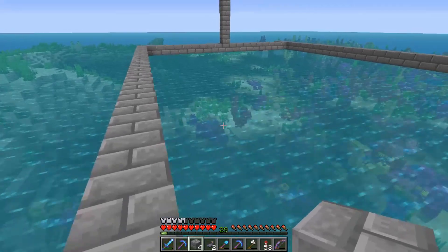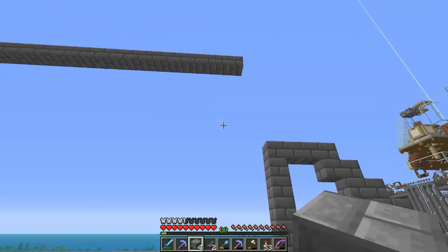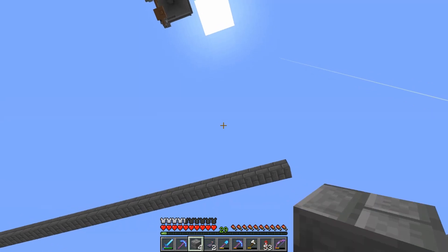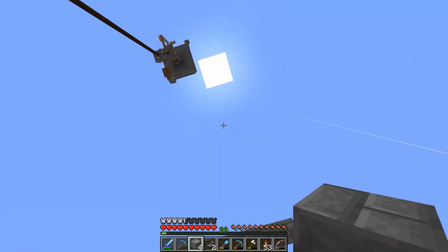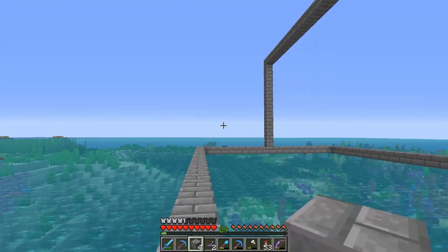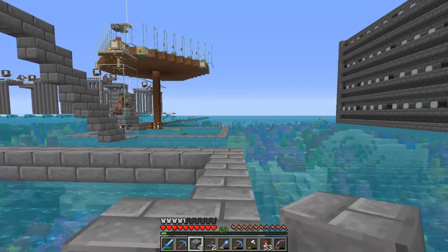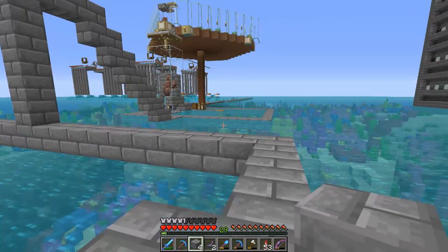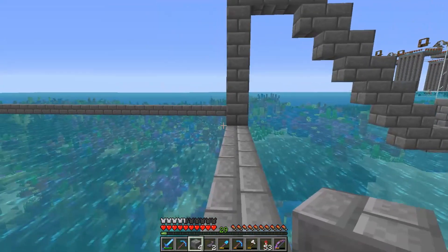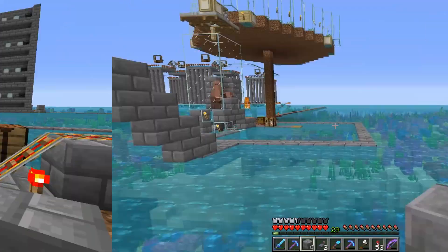They're in separate cells so they can't attack the villager next to them. Above this we'll have the trading hall where all the villagers have cheap trades, and if need be we can bring them back down. There might be a disposal unit out the back too. What I need to do now is start working on the redstone and get a zombie villager, so let's do that.